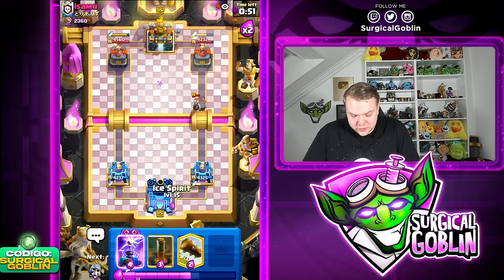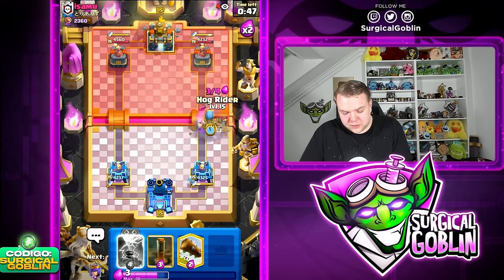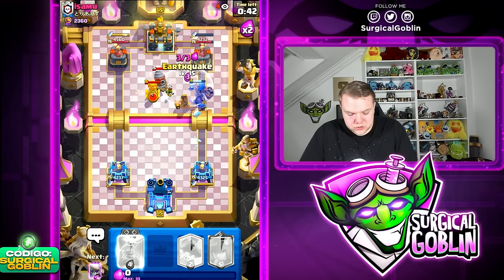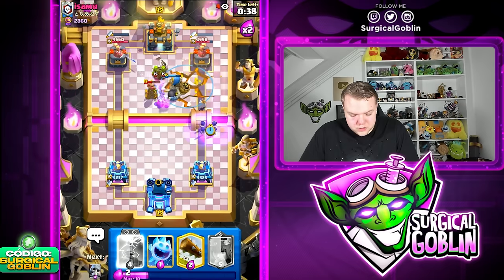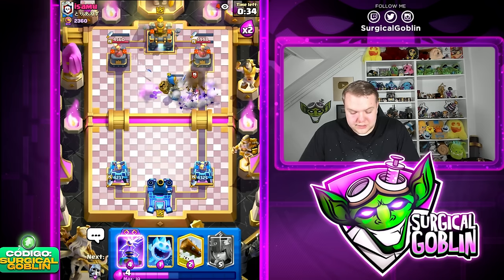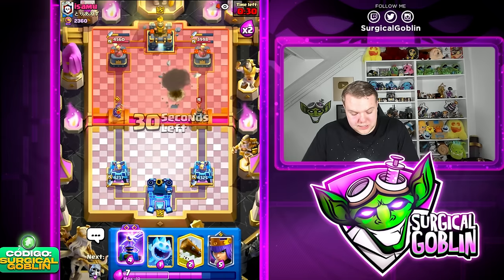Unfortunately the left side Dagger Dashes is going to clean up our Hawk Rider, and then Dagger Dashes, Nado, Tesla — how are we going to break through here? I'm kind of afraid. Let's keep on the pressure. Giant Skeleton at the bridge plus a Hawk Rider is not a bad idea. He needs to go with a drill defensively, which is really good for us. We can go with an Earthquake and then some Evo Skeletons at the bridge.